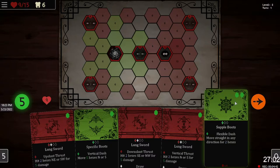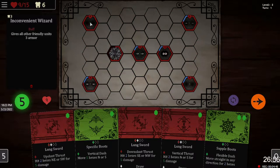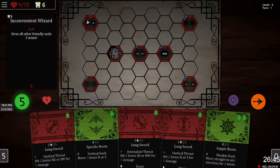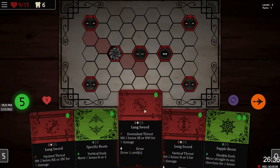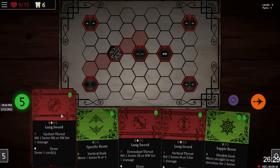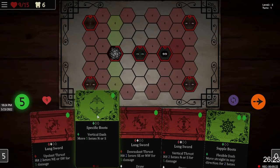I need to do nine damage to one of the buffing enemies, because they're going to buff other units. It would behoove me to get rid of the buffers quickly. I have cards that do five damage each but they all attack in different directions, so I'll need to move around as well.